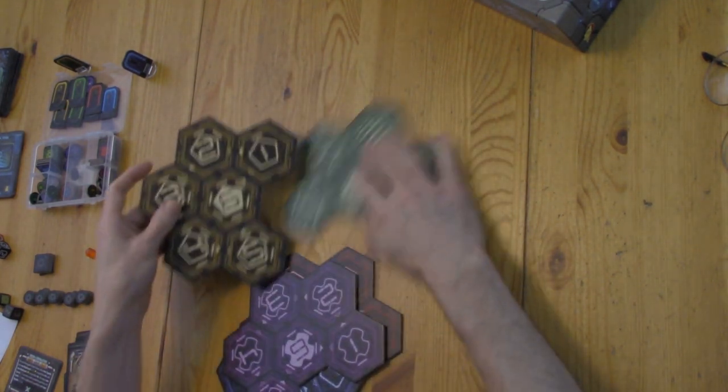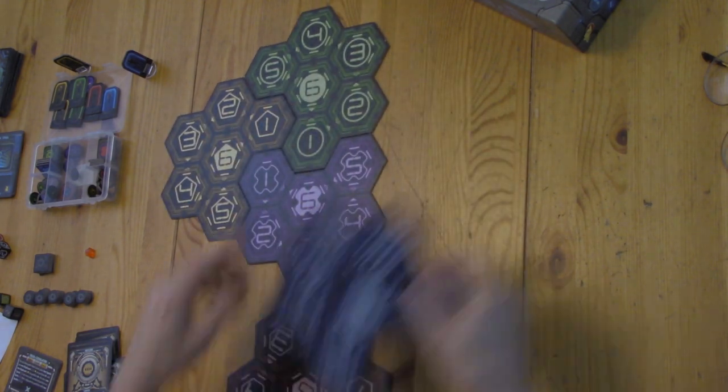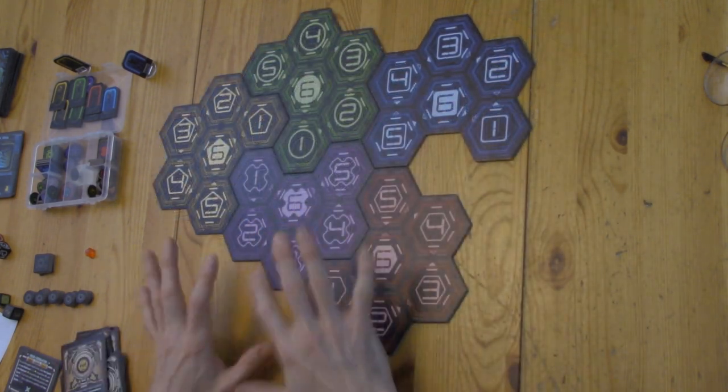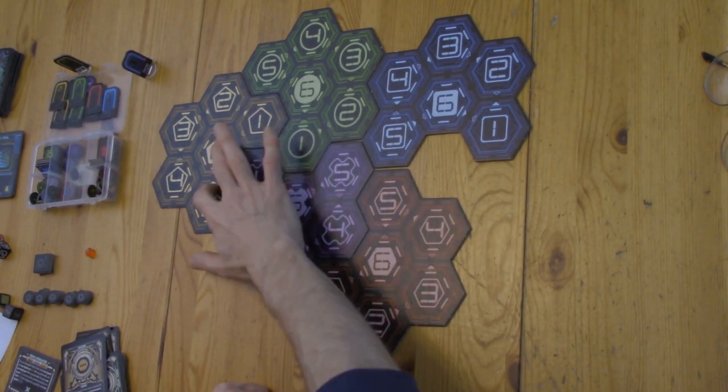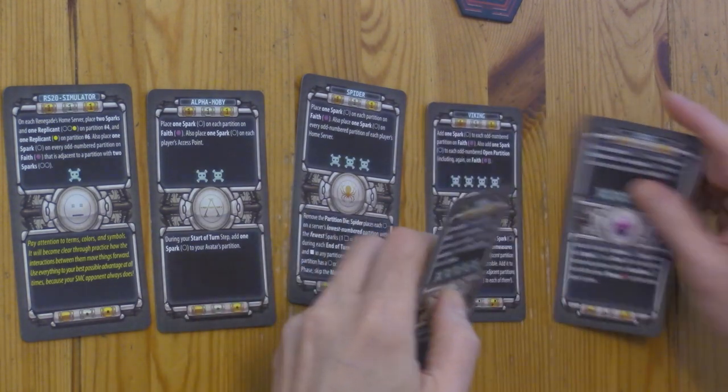Now let's go over to the dining room table. Where we are is the future. It is the year 20-something, and a dystopia has descended upon society, which is now controlled by supermassive computers, or SMCs. These are called servers. They are assembled at the beginning of the game somewhat randomly — you deal one out at a time and then connect it to another one, and by the time you have dealt all of them out, you have the network.